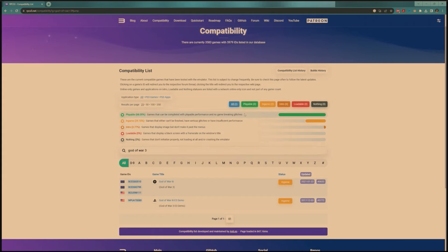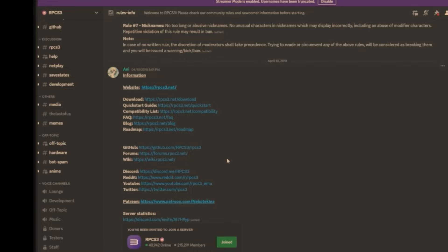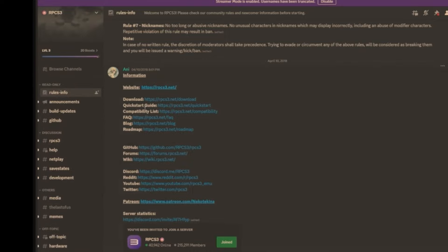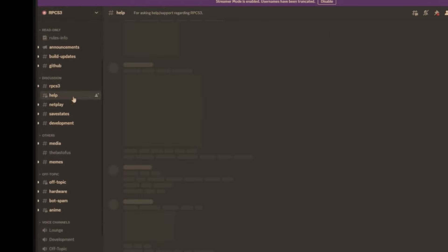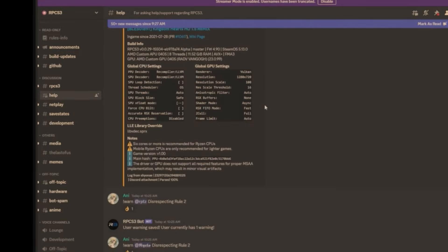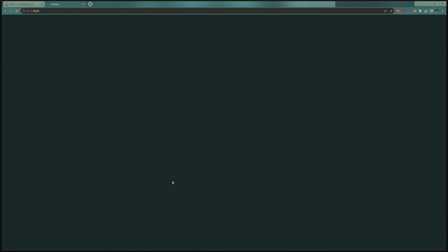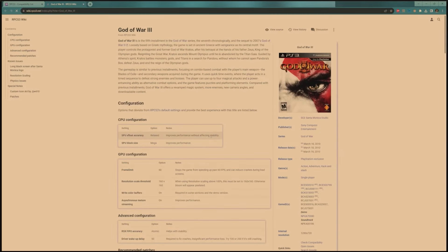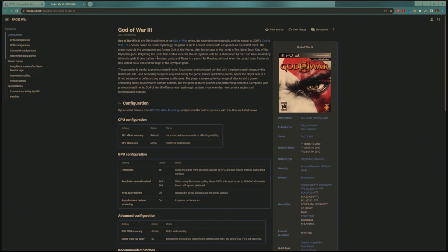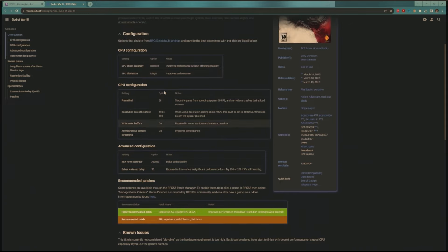If you have questions and just don't understand, go to that RPCS3 Discord — I'll leave a link in the description. Hop in and ask whatever questions you need. One last tip: if you click on the game in the compatibility list, it will tell you the best configurations for the emulator for that specific game.